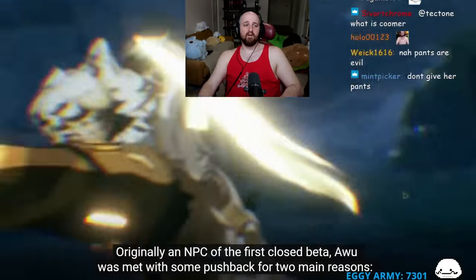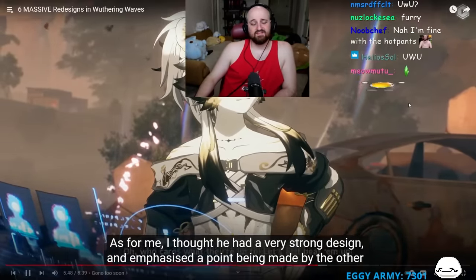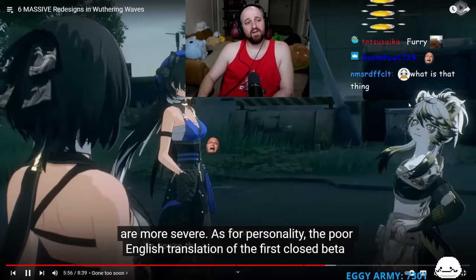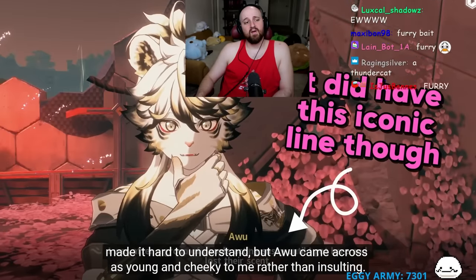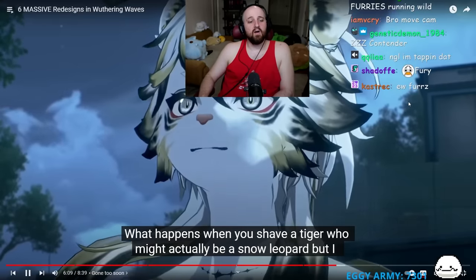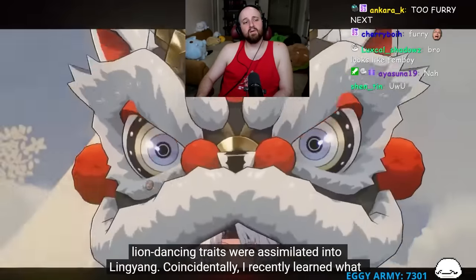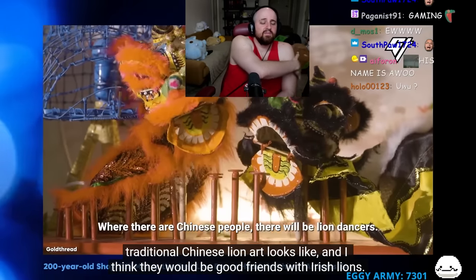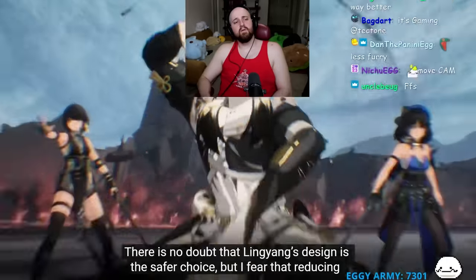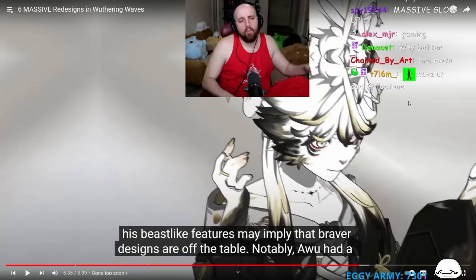Originally an NPC in the First Closed Beta, A Woo was met with pushback for being too rude and too beastial. The reactor thought he had a very strong design emphasizing that resonators bear mutations - some barely noticeable, others more severe. A Woo's brawling lion-dancing traits were assimilated into Ling Yang. The reactor recently learned what traditional Chinese lion art looks like and thinks they'd be good friends with Irish lions.